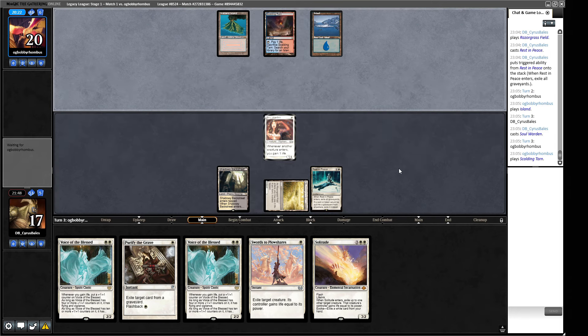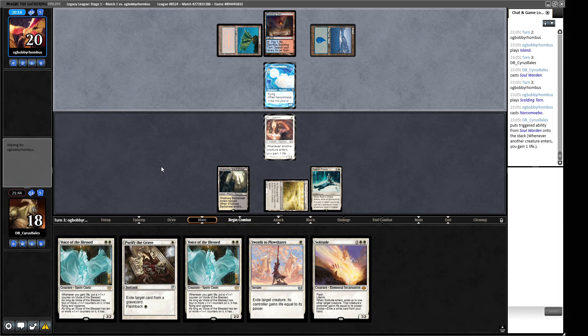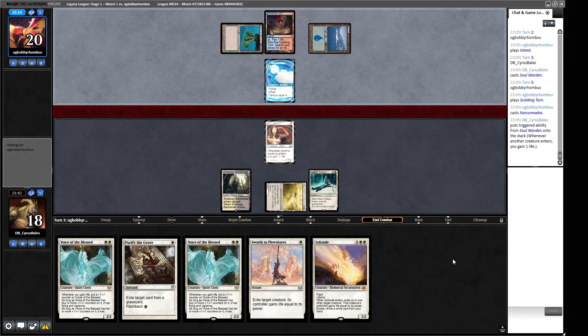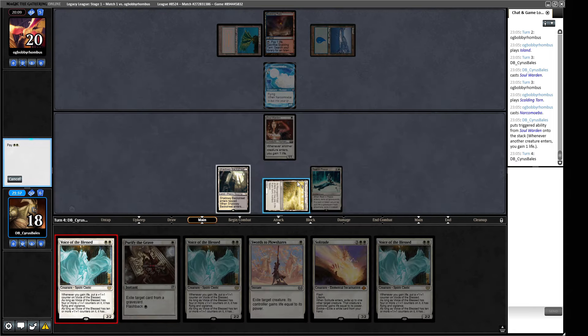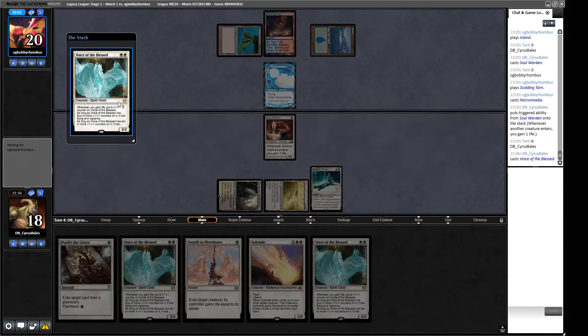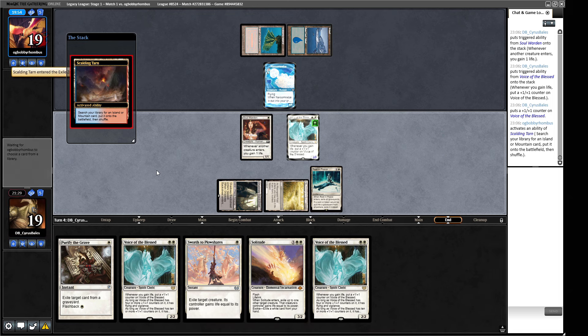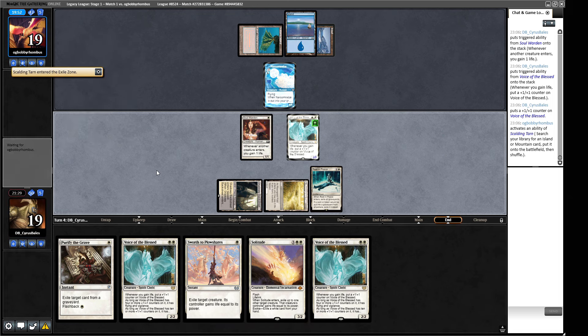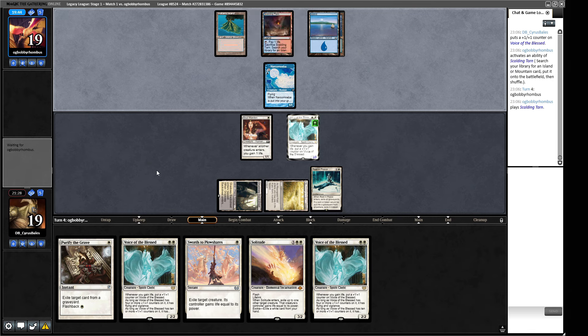If we lose our Rest in Peace it will be a bounce for them to then do a big turn. Are we ready for the stage of playing really poor creatures and hoping they get there? Maybe we are. I will enjoy my life gain. Do I want to Plow a Narcomoeba? I don't believe it is. A land would be nice - no, we did bottom out some lands. It's not inconceivable that we're drawing lands here. Get this Voice in now - every time they make a creature our guy is going to get enormous. It's calling time.